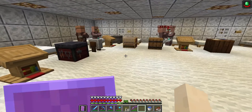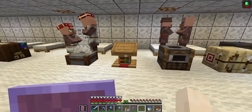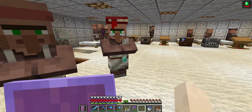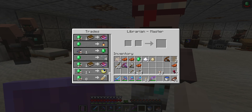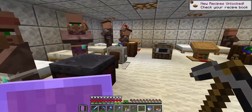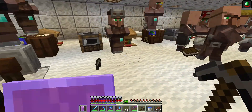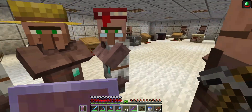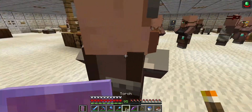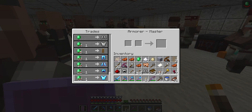Just wandering around the village with my hero of the village buff. Everybody just woke up because after that raid I finished, I went and had a sleep in the bed which triggered a day cycle. They give pretty good discounts and throw stuff toward you — gifts. Oh, cooked rabbit! I'm not anywhere near a desert, so I haven't had rabbit before; that's why I don't have that recipe already.